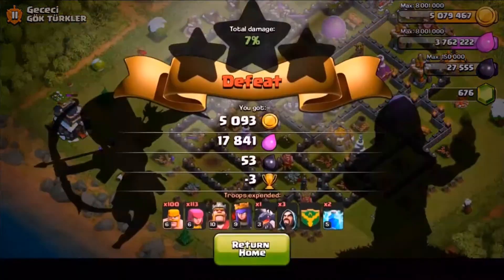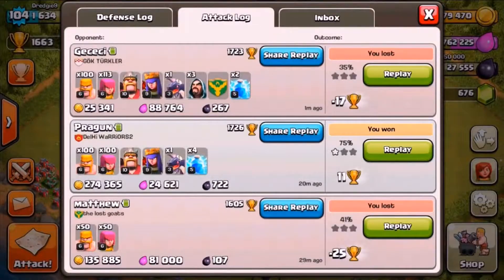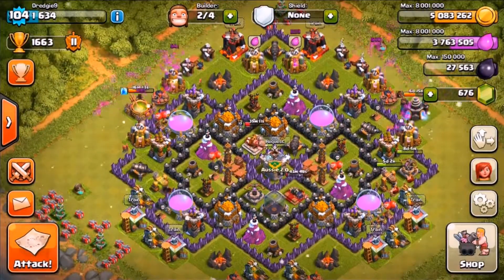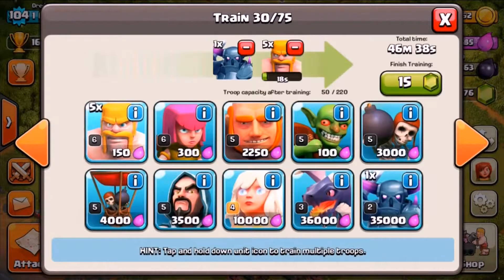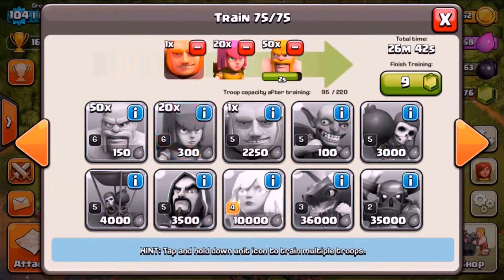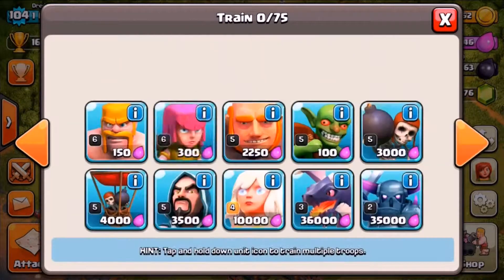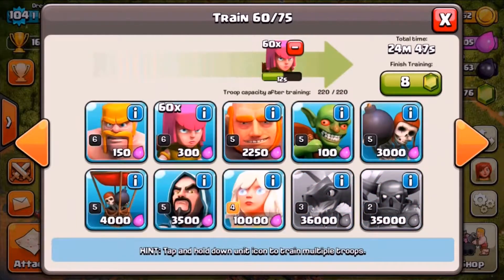I surrender the raid. There are a couple of archers shooting at the town hall but I don't want the trophies, so I'll give that guy a win even though it looks like he was farming too. We'll train up some more troops — a dragon in the first slot, 50 barbarians and 20 archers in the second and third, and 60 archers with three giants in the fourth to cap it at 60.